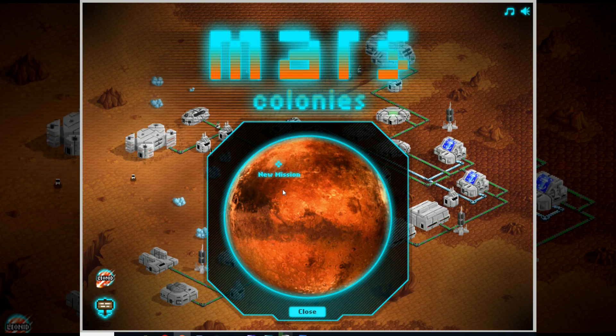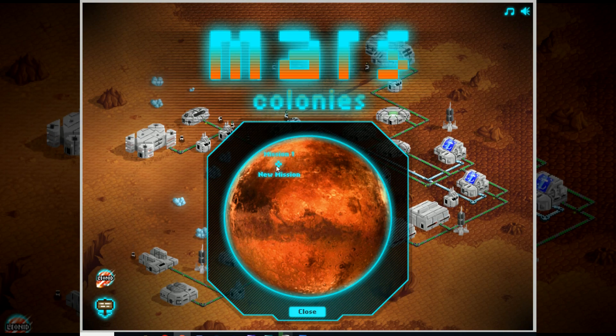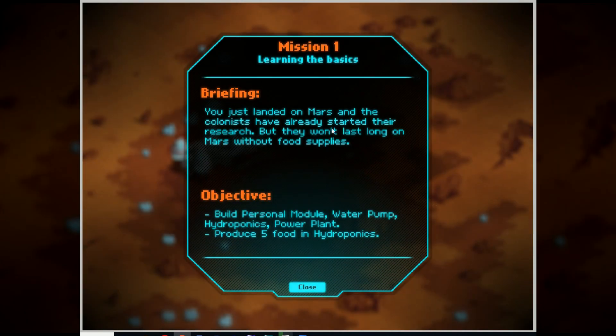This was suggested to me by Cannibal, or Little Meme, on the Discord. Let us begin on Mission 1 - Landing. It just landed on Mars and the colonists have already started their research. But they won't last long on Mars without food supplies. Build personal module, water pump, hydroponics, power plant. And then produce five food in the hydroponics.